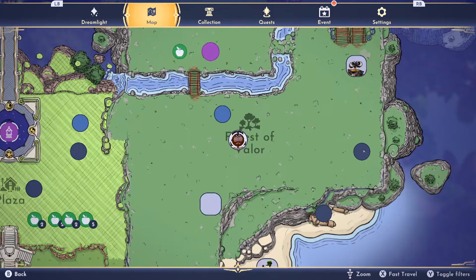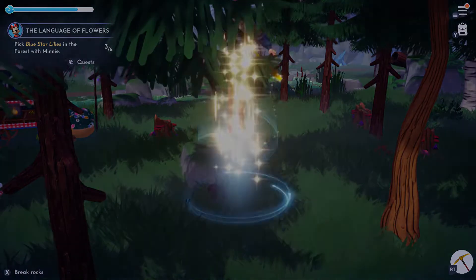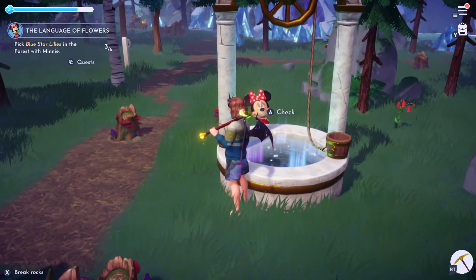You go to your map, hit X to fast travel, then go over to the forest wishing well. And, bing, bang, boom — you're over there with your companion, nonetheless.